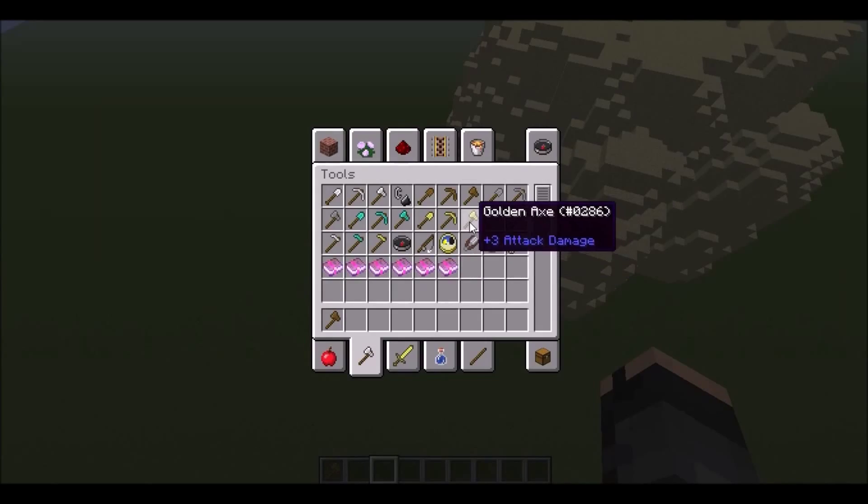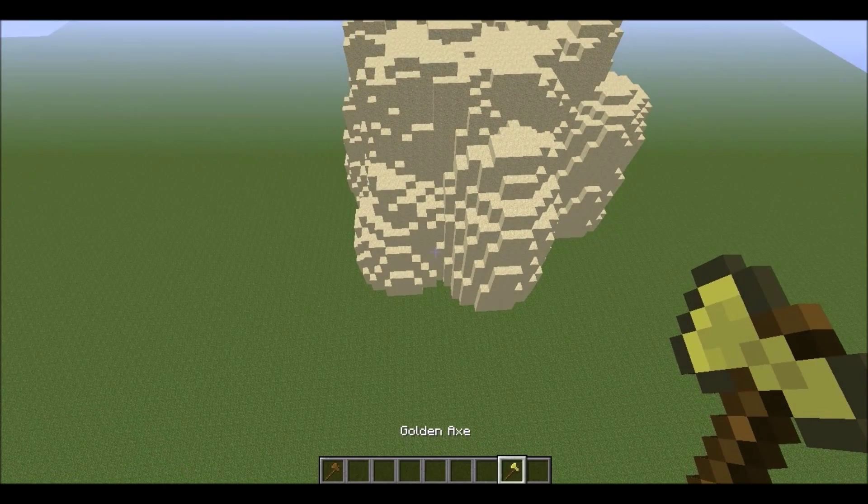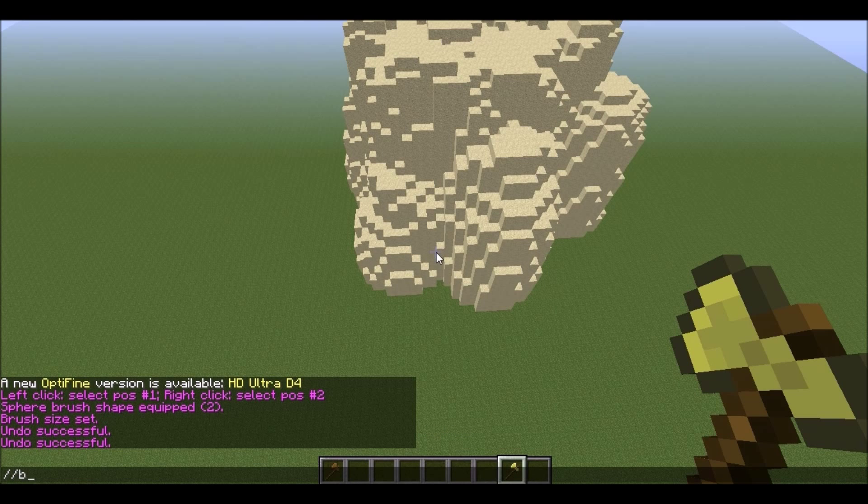One more tip: if you are new to Vaultedit mod, for each command take a new tool. It will make things easier for you.